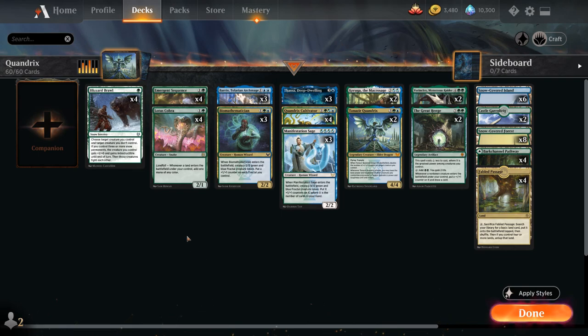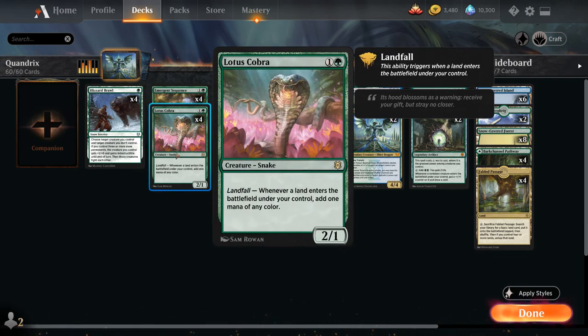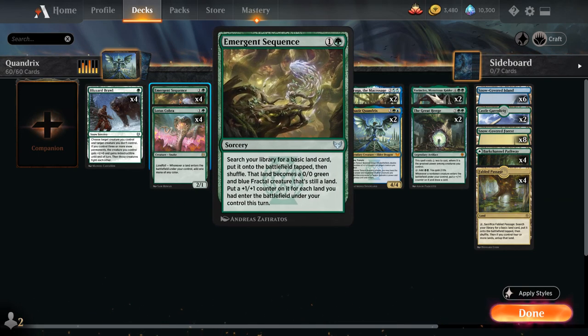At two mana we have some ramp with the full playset of Lotus Cobra, as well as four copies of Emergent Sequence, which can search your library for a basic land card, put it on the battlefield tapped, and it becomes a 0/0 green and blue fractal creature that's still a land — with a +1/+1 counter for each land that entered the battlefield under our control that turn. Usually that means two +1/+1 counters, though in some circumstances that may vary.